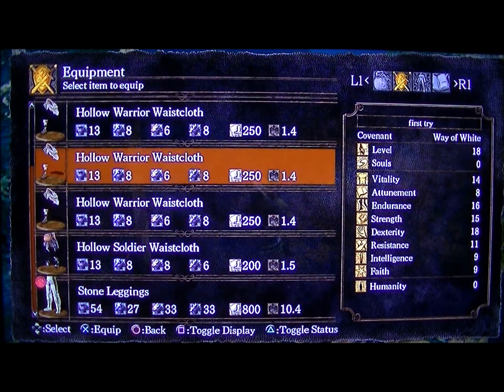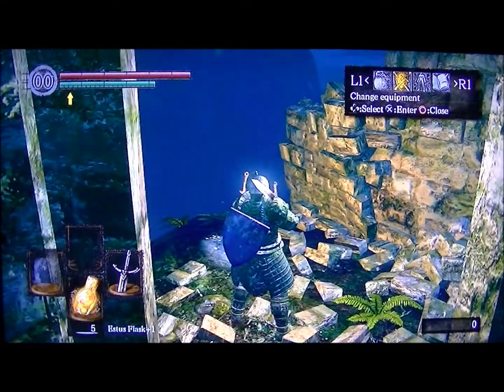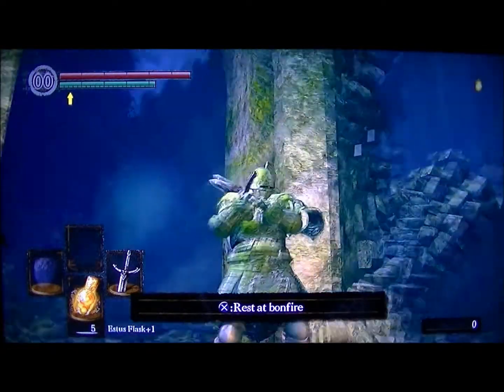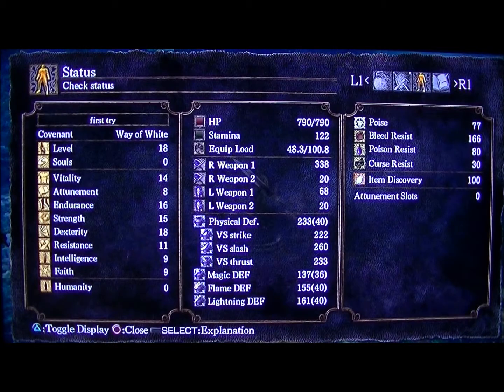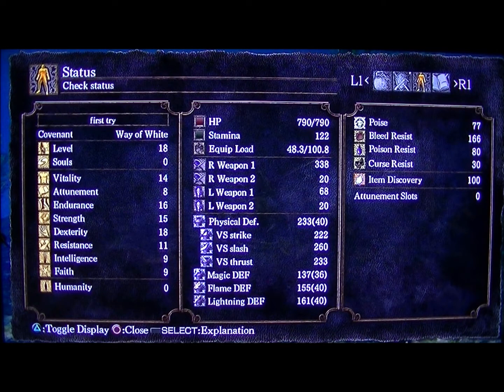Let's see how much these things weigh. That works. So these are our stats right now — we had a massive physical defense boost, which is what we wanted. Magic defense right now is still a little low. I think we're looking really good right now. We just got to start boosting up our endurance so we can wear this thing and then eventually have a bigger sword with it too. So we've got to pump a lot into endurance.